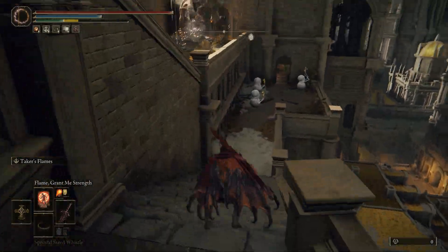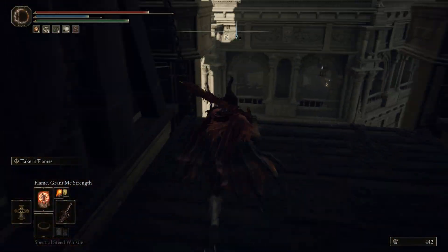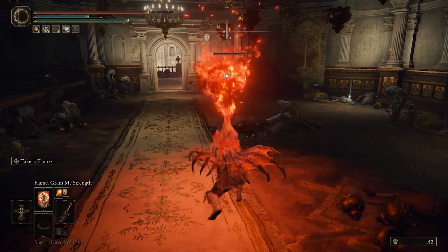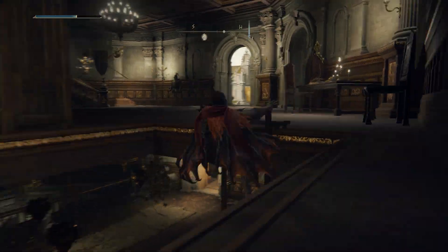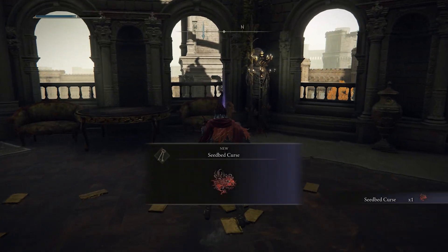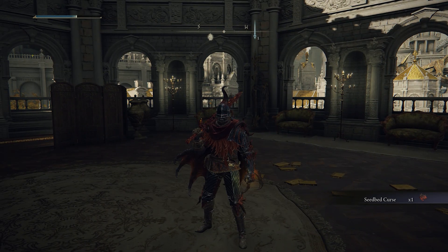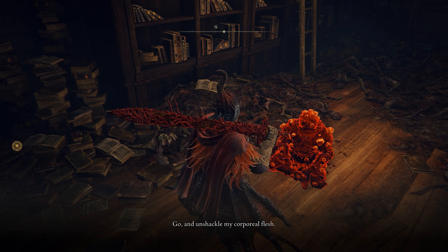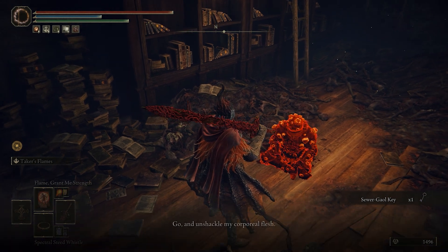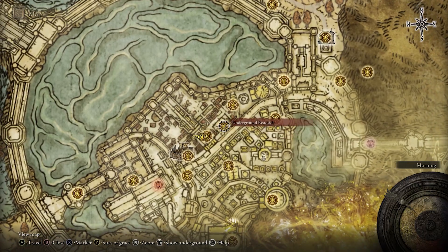Once you pass the East Ramparts, head through the walls all the way into the larger building and use the elevator to go down. Once you reach the second building, kill the enemy and use the ladders to go to the next floor. Take the stairs up top and here is where you will find your very first Seedbed Curse. This is the item you need to present to Dung Eater — he will then tell you that his real body is located in a dungeon below the capital, and in the process he gives you a sewer key.